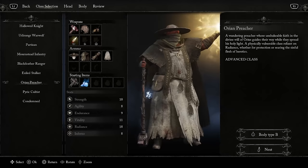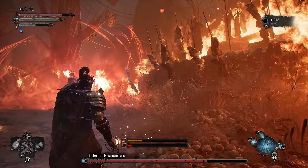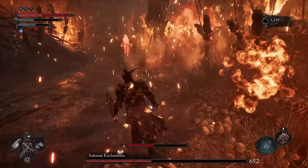Our starting class of choice is going to be the Orion Preacher. You can also use the Hallowed Knight but you'd reach the same result. We need the Orion Preacher because you start with the Catalyst that lets you cast radiance spells and you also start with 18 points into radiance. This is our main stat — the one we want to bump the most, as there are weapons that fully scale with this stat alone.